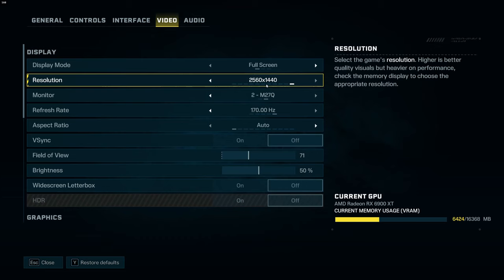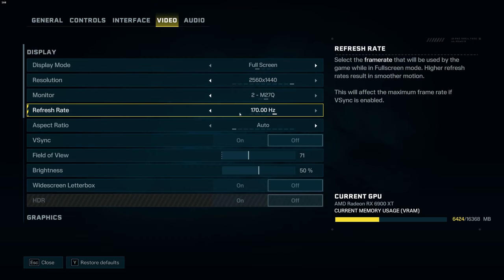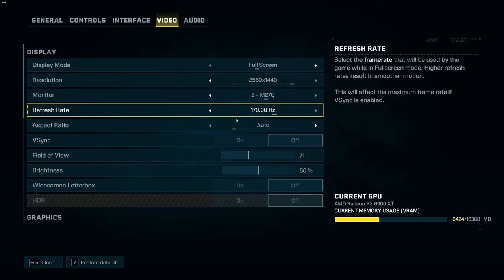For the resolution, I recommend your native resolution from your monitor. For me it's 2K; if you have 1080p, go with 1080p. Make sure you're selecting the proper monitor. Refresh rate is super important — select your actual refresh rate amount. By default the game was set to 60 for me, and I have a 170Hz screen, so this is super important to check.